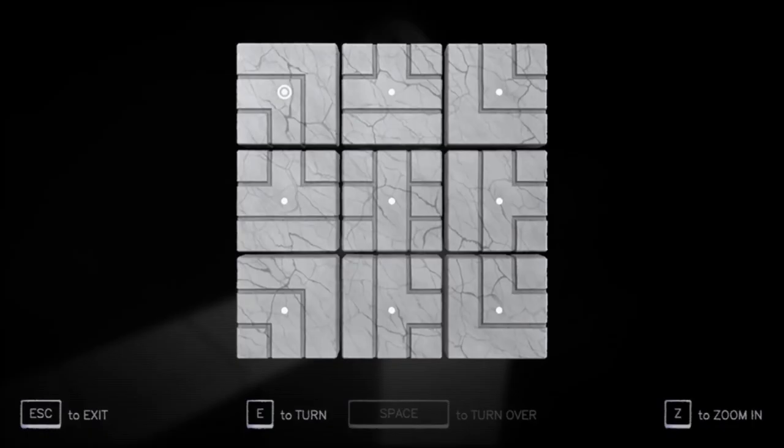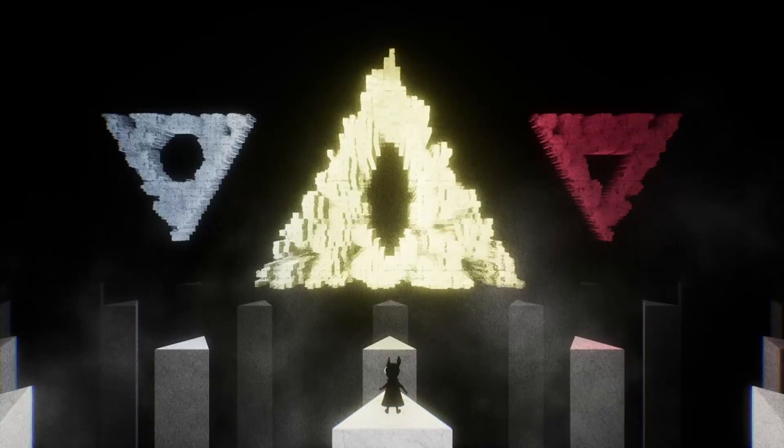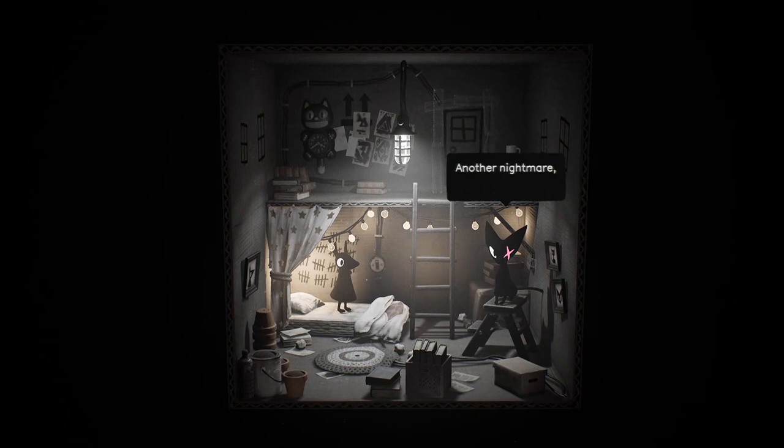There are other memories sprinkled throughout the world, fragments of conversations that Malory doesn't recognise, which further cause her to question exactly what this world is. After some more puzzle solving, and a run-in with a dangerous force, Malory finally makes it back to the shrine, and wakes up. Now, back in her normal world, we see Malory's home — a cardboard box that she shares with her roommate Kat.